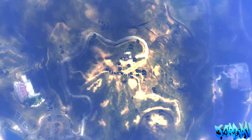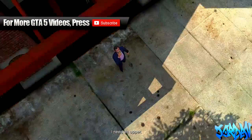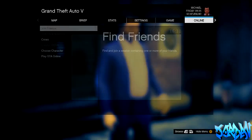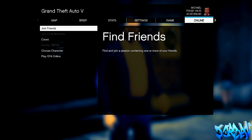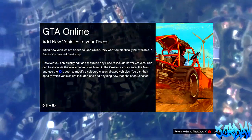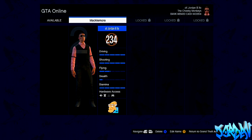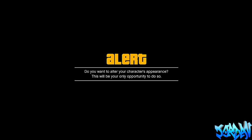Now it's going to take us back to single player, so just let that load up. Once this loads up, you can plug your Ethernet cable back in and connect back to Xbox Live. Sign in once you've connected, then go to GTA Online, press Choose Character, and when this loads up just select the character that you want to change the appearance for. As you can see here, I've got my main character, so I'm going to press A on my main character.